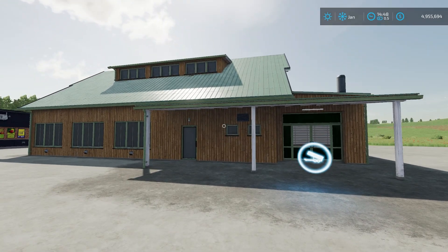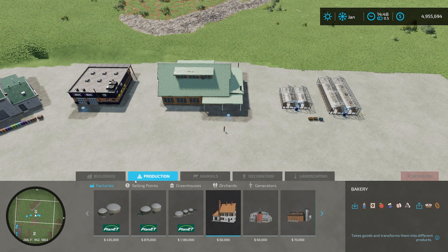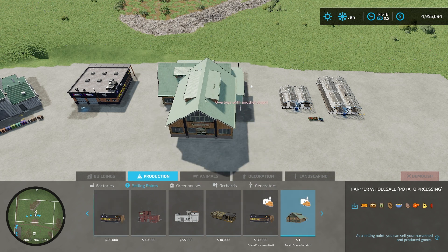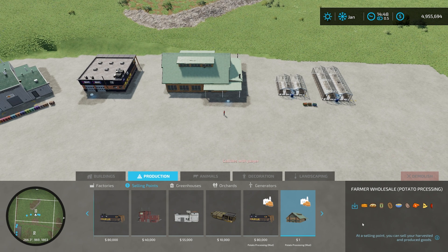We go under production, selling points. At the very end you see the ones with potato processing mod. This first one is $1 and will buy all those additional crop types. It buys a lot of different products, including stuff that's not even in this pack — you can see it's going to take almost every single product in game, in addition to the ones new to this pack. A lot of those icons you may not recognize because they're new to this pack — we'll talk about those later.